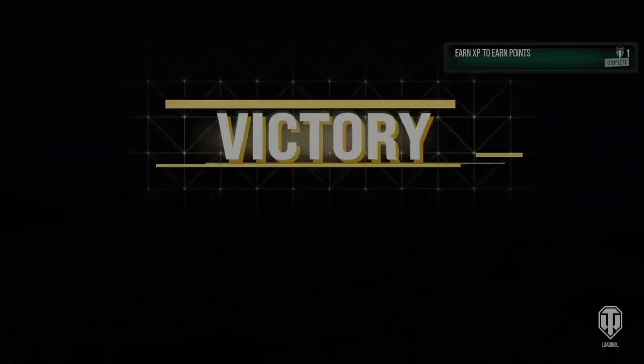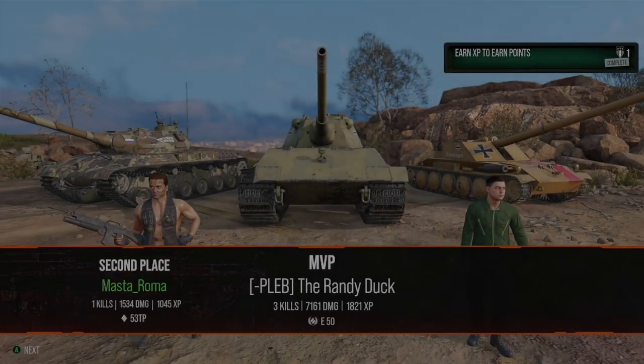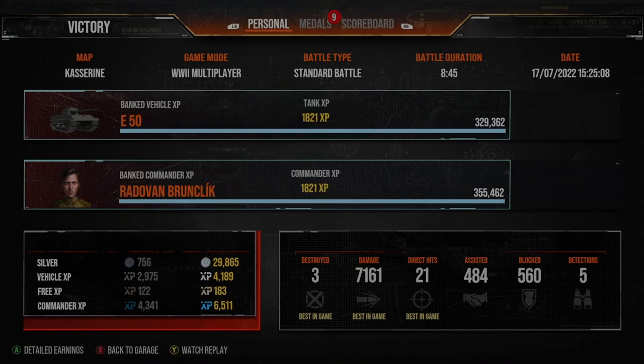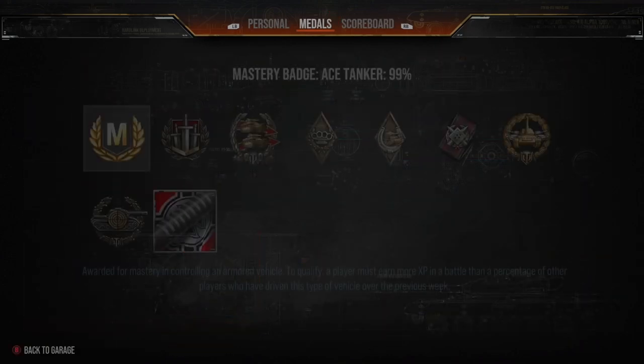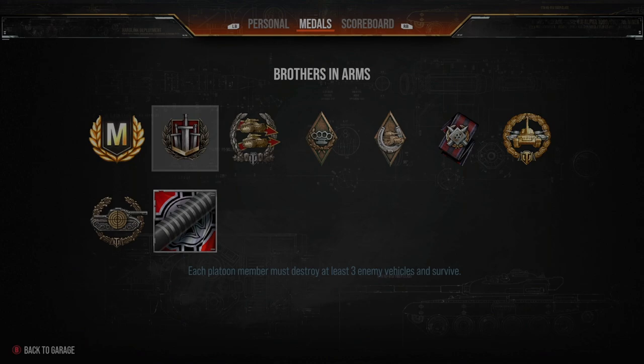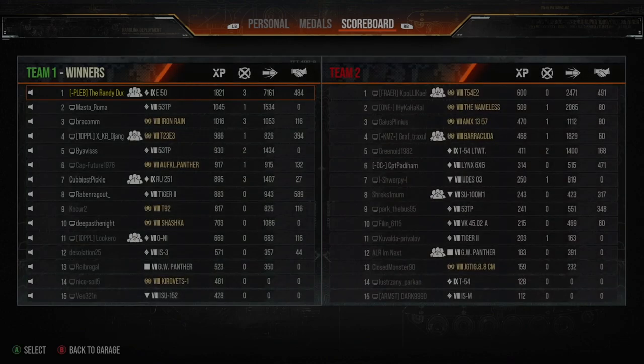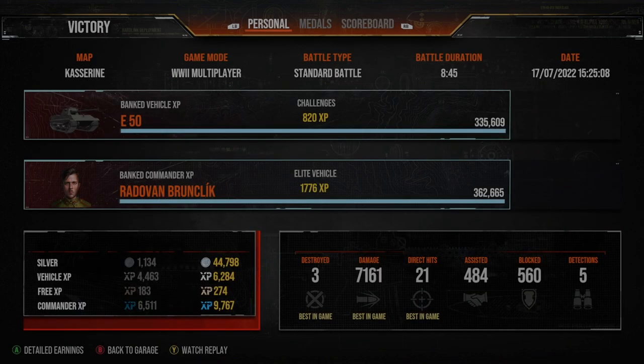Unfortunately we can't find the light tank in time because our team capped out, which is a shame — he could have been full health, giving us a bigger game. But nothing I could have done to stop that, so there's no point dwelling on it. We did have a decent game — 7,000 damage. That's it for the first replay. We have one more to come in the tier 10 Leopard, so stay tuned.